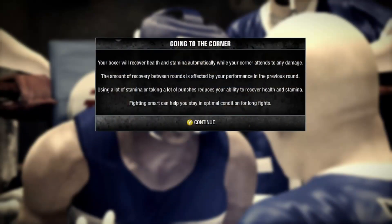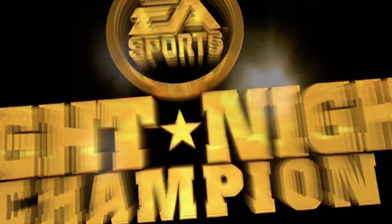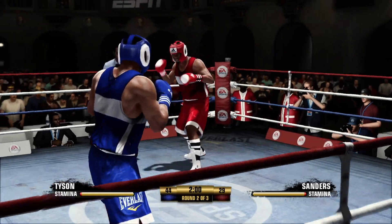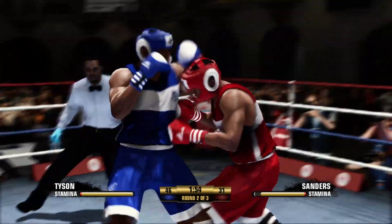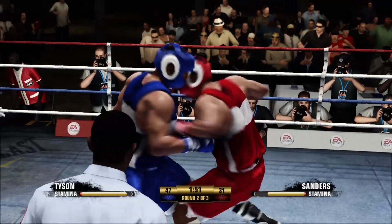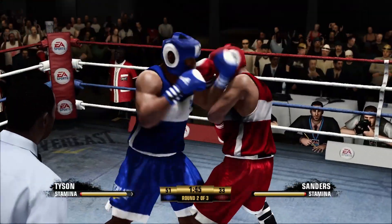Round one, 44 to 29 — good score. You don't really have to worry about stamina too much in these amateur fights, it doesn't really go down. You pretty much get it back as long as you're not swinging for the whole entire two minutes — it's not really a big deal.